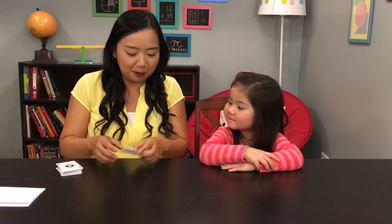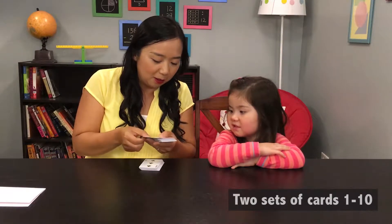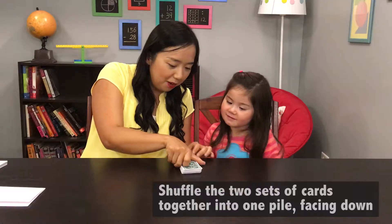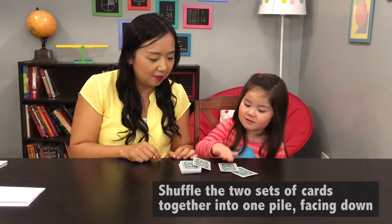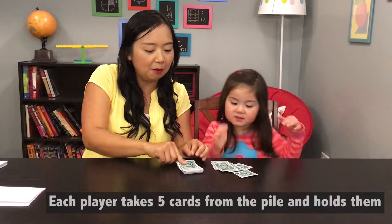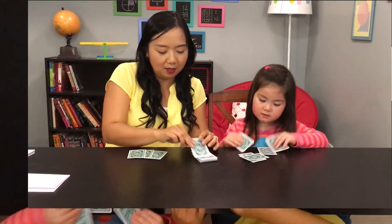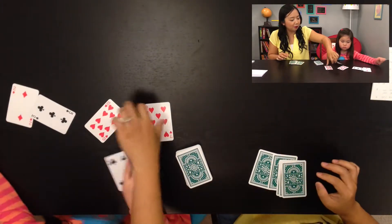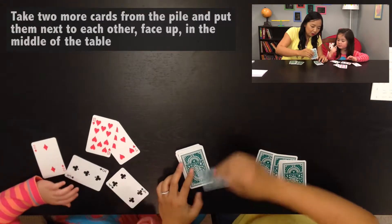These are just regular playing cards. We're going to take out the cards with numbers one to ten. I'm going to take five cards — you can look at your cards: one, two, three, four, five. Make sure you have them in front of you. Then we're going to put out two cards.